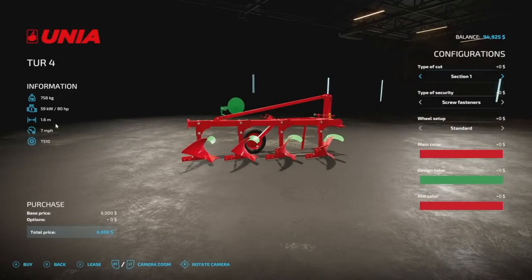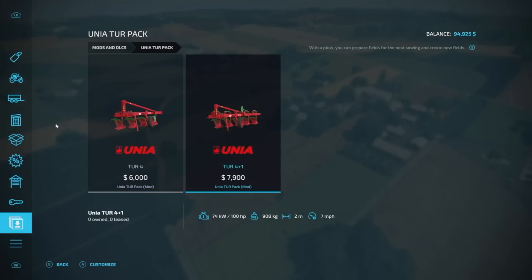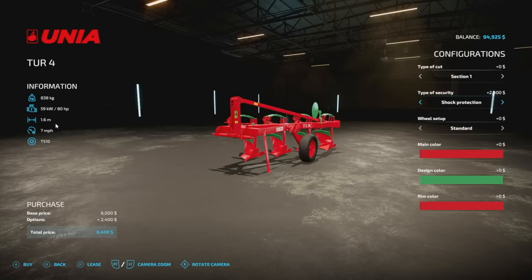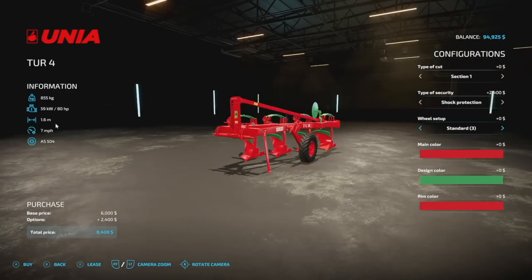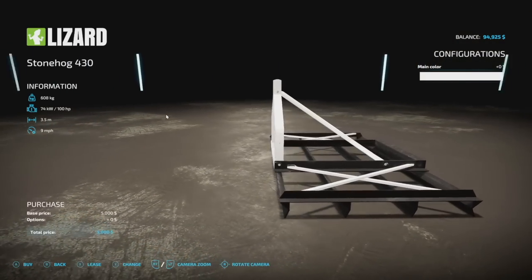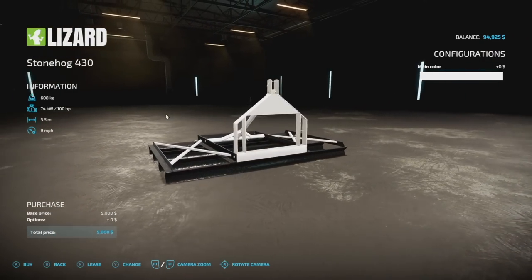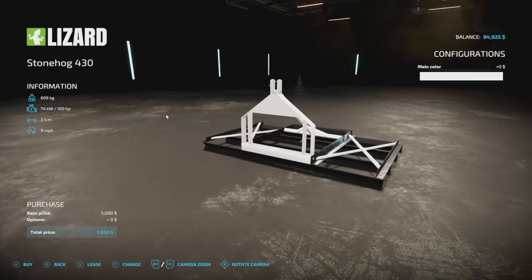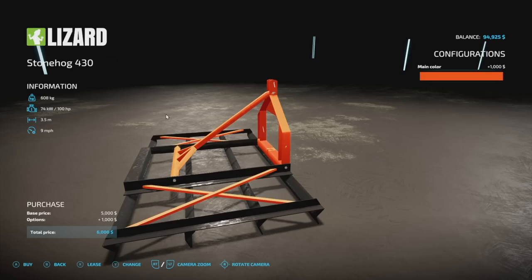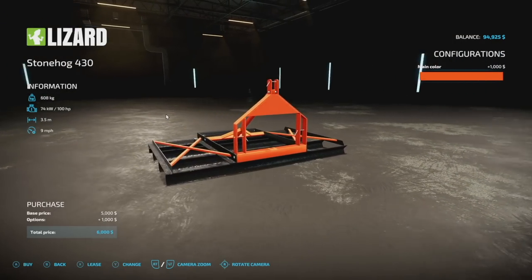Here's a mod with a name that sounds a bit off, but it's just the Uniter Four plow pack. It's actually two plows: a 1.6-meter and a 2-meter — small plows with quite a bit of customization including three shades of red and green. Next is a very neat cultivator: the Stonehog. It's a 3.5-meter cultivator, 100 horsepower, 600 kilograms, nine miles per hour, and just one slot. It drags along the ground and comes in every color under the rainbow with black metal bits. Very different from anything else in the small cultivator category.